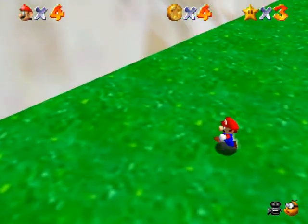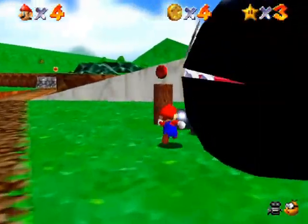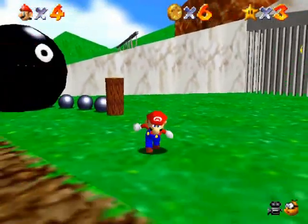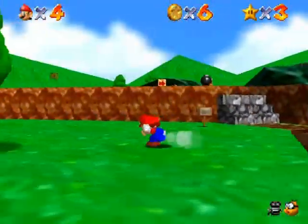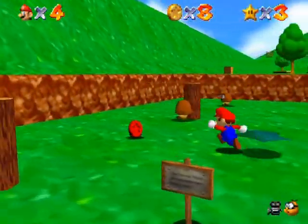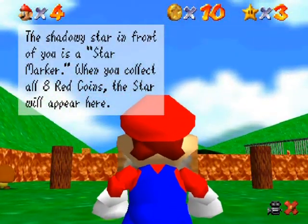There's a rather treacherous red coin over here — get it, run! The chain chomp is always a dangerous critter. Over here are two more, don't forget about them. There's a signpost — might as well read that. This explains the red coins: the star will appear where the shadowy star is once you get all of them.